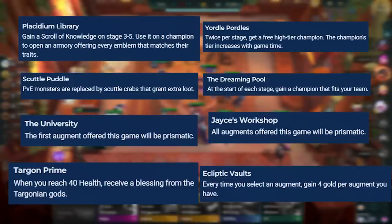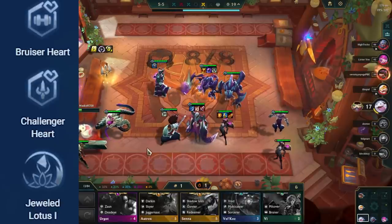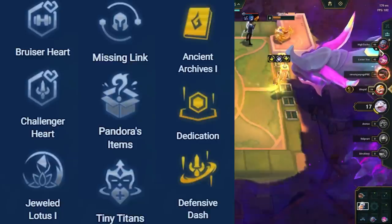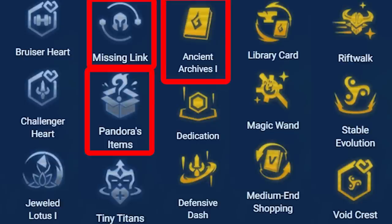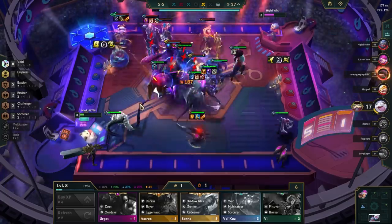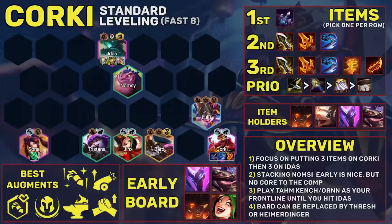The best augments for this comp are: Bruiser Harder Emblem, Challenger Harder Emblem, Jeweled Lotus, Missing Link, Pandorus Items, Tiny Titans, Ancient Archives, Dedication, Defensive Dash, Library Card, Magic Wand, Medium or High End Shopping, Rift Walk, Stable Evolution, and Void Harder Emblem. The best ones out of those are Missing Link, Pandorus Items, Ancient Archives, Dedication, Library Card, and Void Harder Emblem. If all that info was a lot to take in, check out the cheat sheet for this comp, available for patrons and YouTube members.